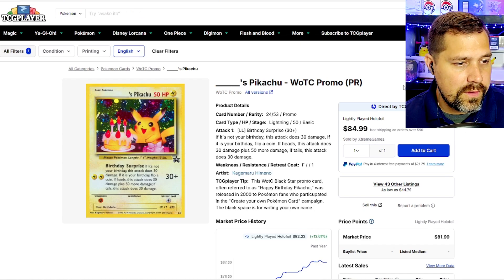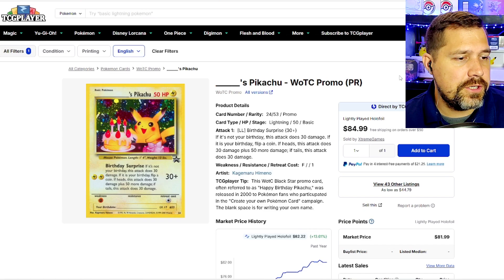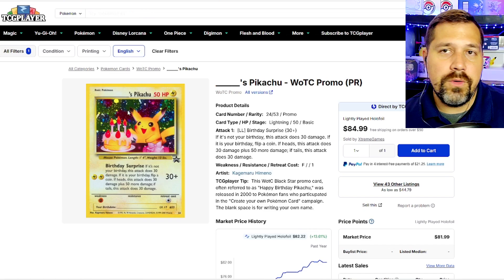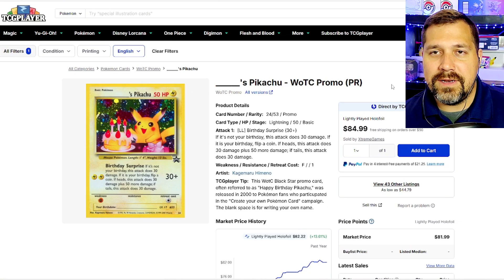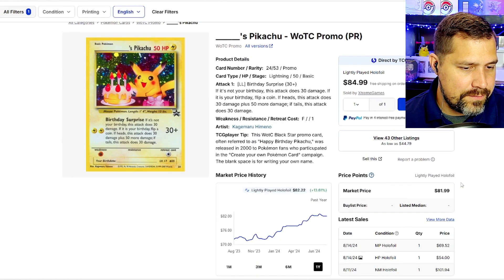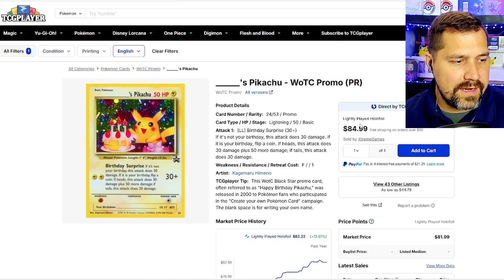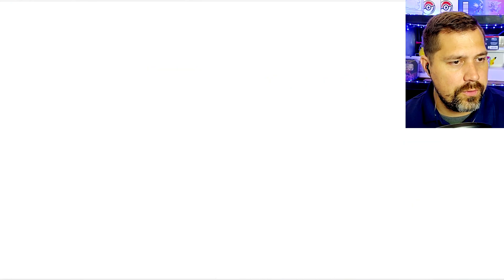Going back to the original mascot — Pikachu. Blank's Pikachu, which everybody calls Birthday Pikachu. Some kids would ruin it by writing their name on it. The original, without being damaged, is going for quite a bit — light play at $85, market price at $82, and it's only been climbing over the last year. The Celebrations reprint kind of brought it back to the surface and reminded everybody how cool that card was.